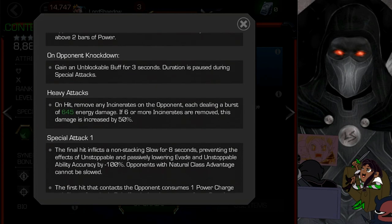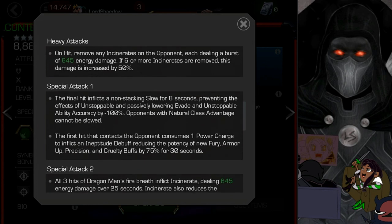Heavy attacks remove any incinerates on the opponent and deal a burst of damage — similar to how Iceman can detonate frostbite charges with a heavy. If you have six or more incinerates, you do 50% more damage. So if you build up six or more incinerates and fire off a heavy, you're going to be doing big damage.